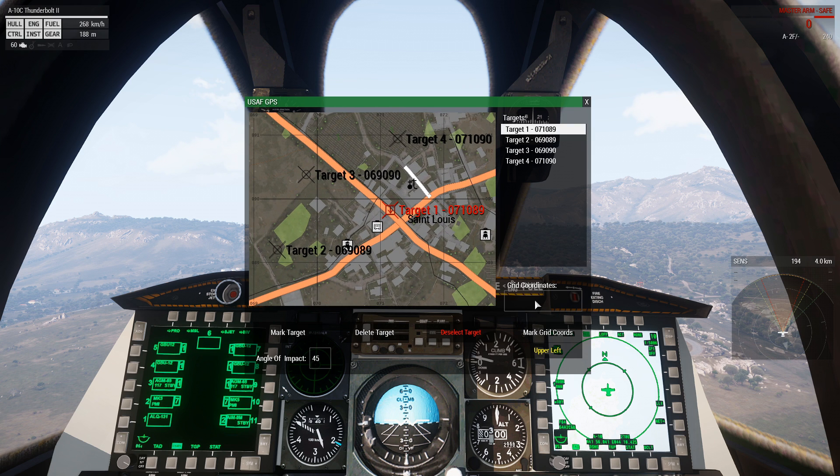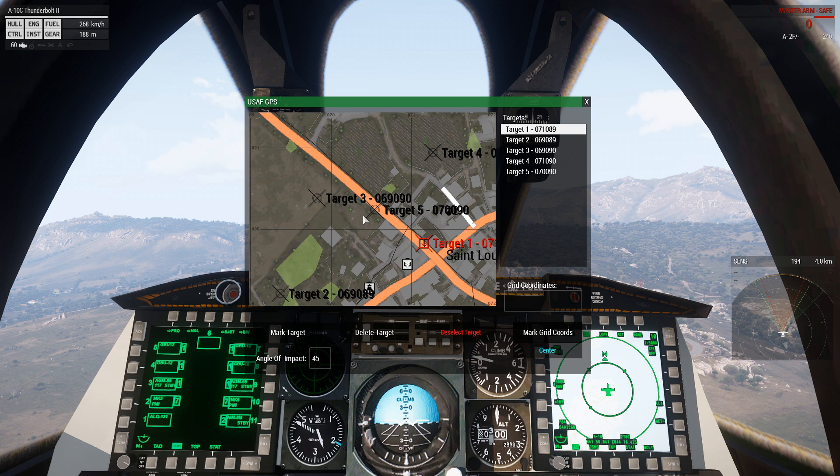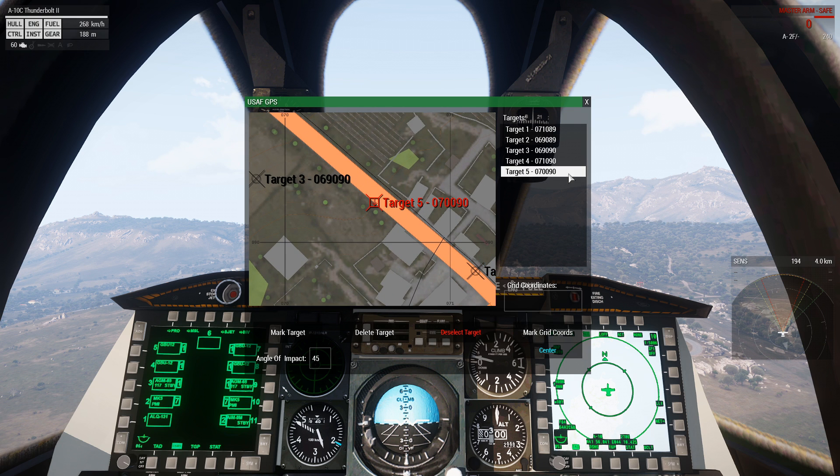Then you have your coordinate entry right here and we can enter a grid — let's say 0705 by 0902. There's a toggle right here where you can select either upper left or center of the entered grid coordinates to put the target in the respective position. Once the grid is entered, we're going to hit 'Mark Grid Coords' and you can see we have a new target here at the selected coordinates, which you can then select with Alt click or by selecting it in the list.